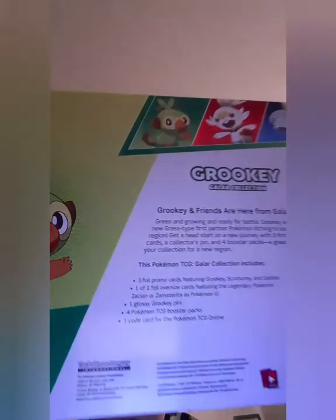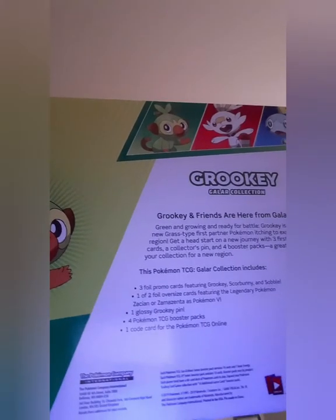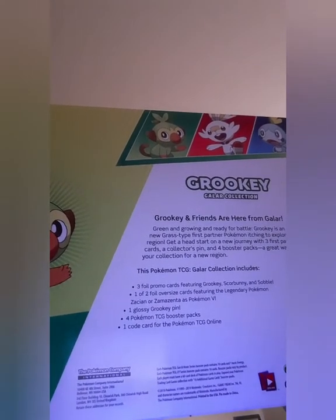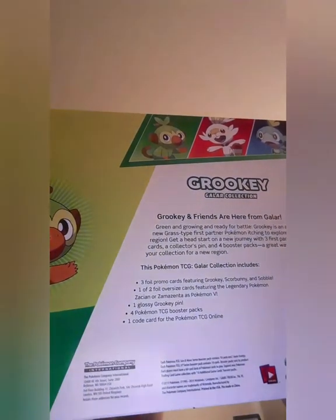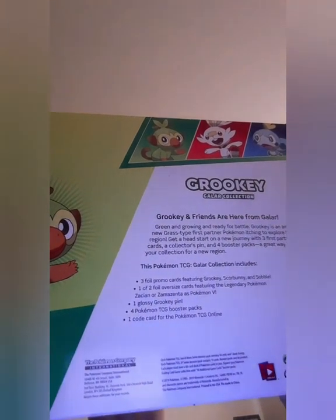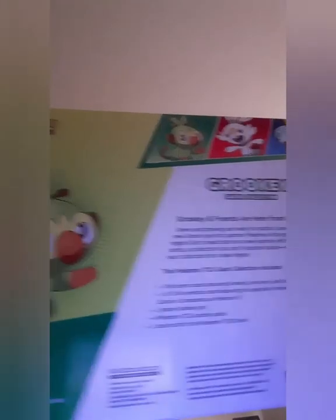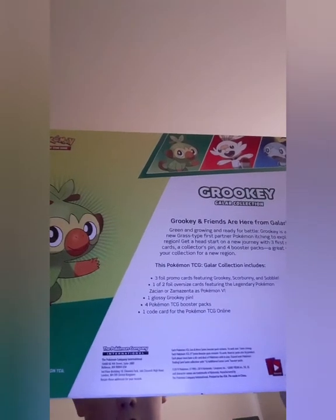So this comes with three foil promo cards with the new partner Pokemon, one to two giant foil promo cards featuring the two new legendary Pokemon, one glossy pin of the Pokemon you can see there, four Pokemon booster packs, and a code card that I'll be giving away in the video.